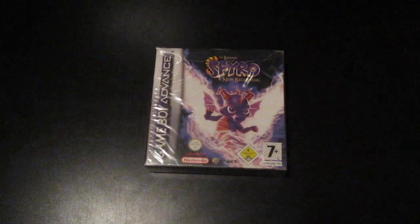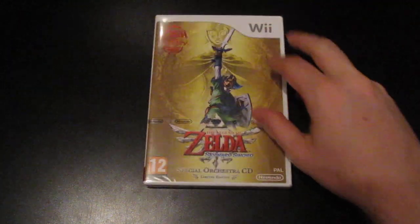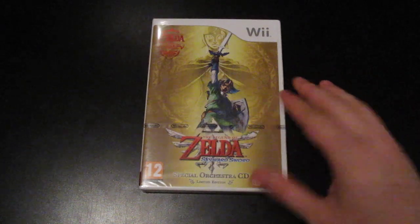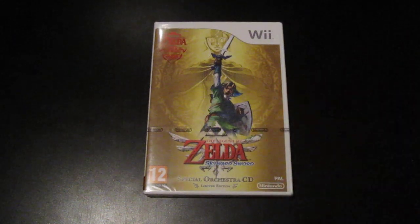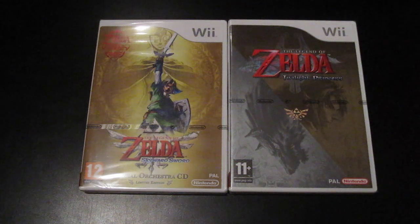This won't say much to my foreign viewers, but for my Finnish viewers — I visited a Tuurin kyläkauppa the other day and made some purchases. Found Legend of Spyro: A New Beginning for the Game Boy Advance for 5 euros, and an iPad with a camera still sealed for 10 euros. And finally Zelda Skyward Sword with a special orchestra CD for 20 euros. I already have the game but at that price I decided to snap one up and keep it sealed. Also bought a Zelda Twilight Princess for the Wii cheap, and I'm gonna keep that sealed too.